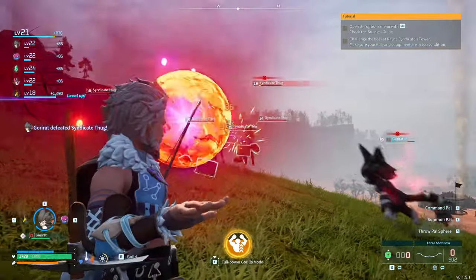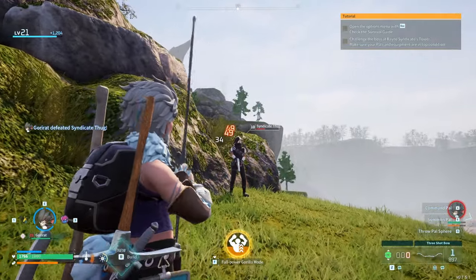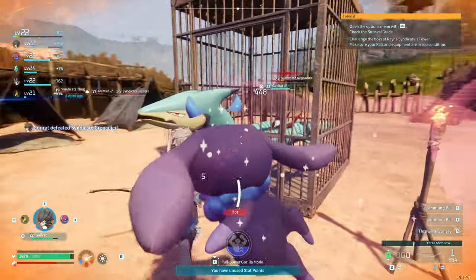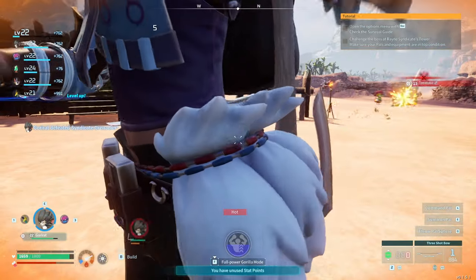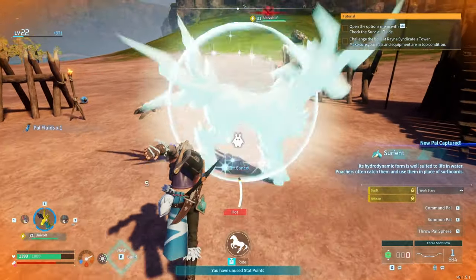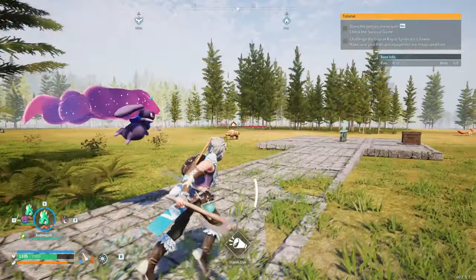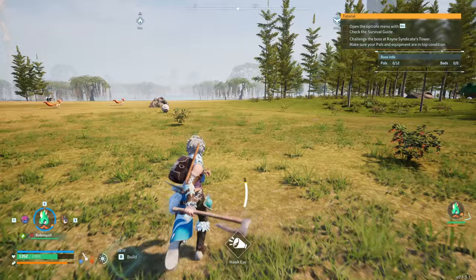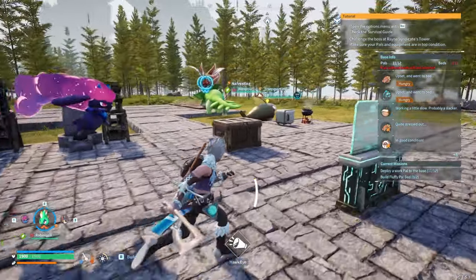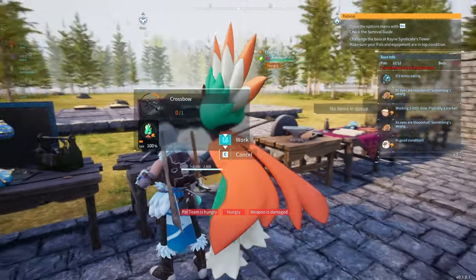I stumbled across an army of people — I don't really know — but we were able to take care of them pretty easily. Then to my surprise there was a lovely serpent just waiting in a cage, so I did my hero scene and saved him. To my knowledge this guy had Swift, Artisan, and Work Slave — a crazy, crazy pal to get straight away. I knew I'd need a new base location as the other one was a little bit crowded, so I built a little platform and moved everything over, building a ranch and a few more things we'd need in our 100 days hardcore series.